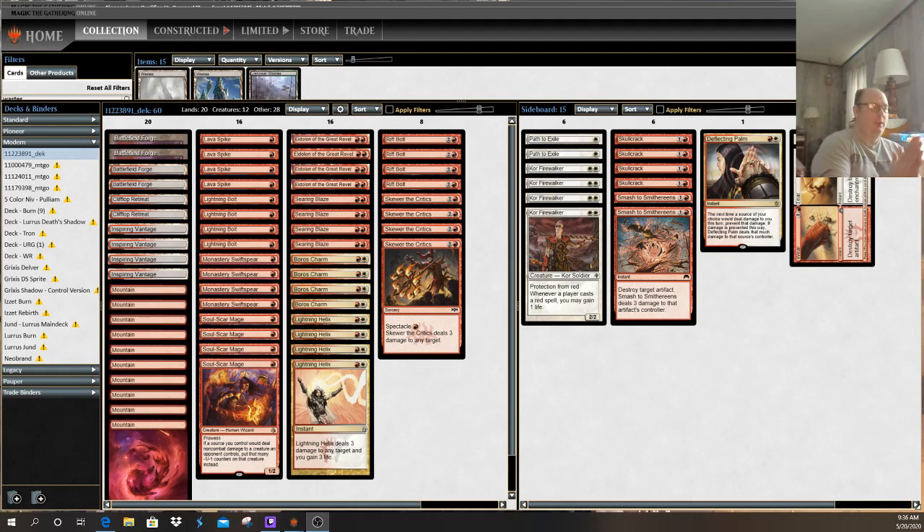Hey everybody, this is John for MTGNexus doing a donation project for Foz. A friend of his is interested in joining the modern format and wanted to buy a deck for $150 or less. So we're working on some budget versions of some decks to give some idea of what kind of deck that player might be interested in purchasing, whether they're interested in aggressive decks, midrange decks, control decks, or combo decks.